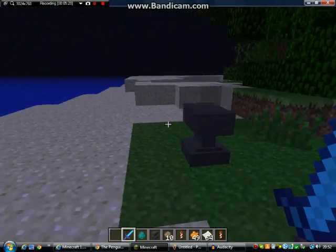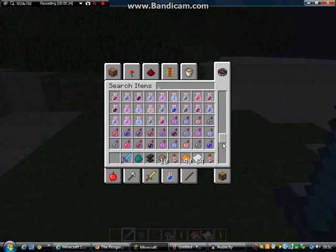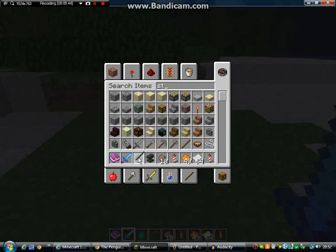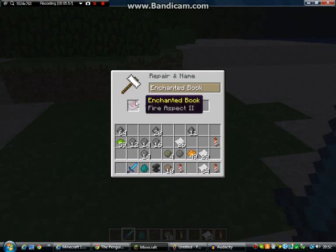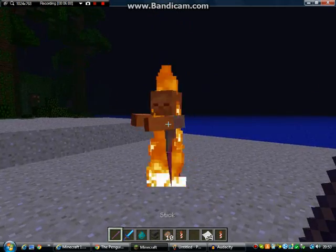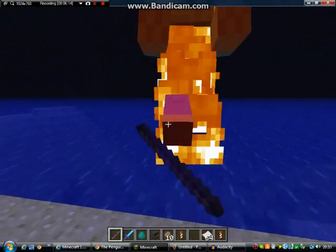Now what is amusing about this: let's get ourselves another book — we'll get fire aspect again. Now, unless this has changed, which it may have — they may have fixed this, because this worked on the snapshot — what we do is get the stick in and put it with the enchanted book. And yeah, we can get an enchanted stick, which works for any item at the moment. It hasn't been fixed, so essentially you can make a stick into the same as a diamond sword. I did that earlier — it was rather fun.